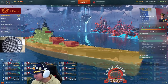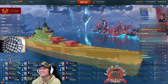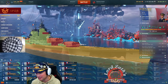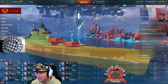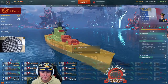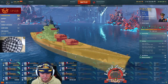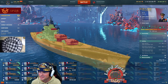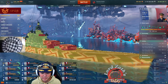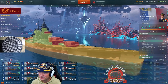So the Germans have turtleback armor, and the French have wine cellar armor — and bench armor. They should probably also have fromage armor. In terms of hit points, the Flandre has 75,000, which is actually more than the Alsace as well. Very interesting.